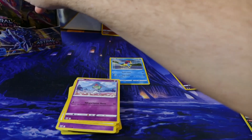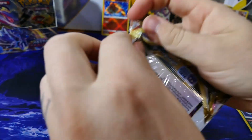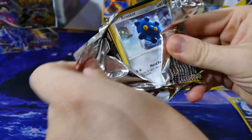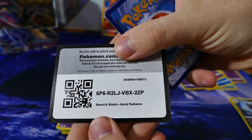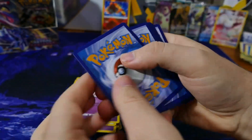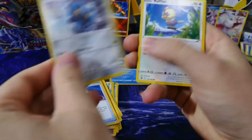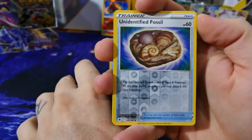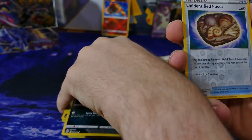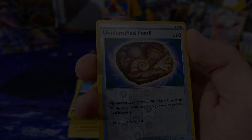Next pack. Codes, one two three to the front. Starting off with feather ball — let's get through this quickly. Reverse holo unidentified fossil — that's cool, looks like it has all the fossils in one, or a good chunk of them.